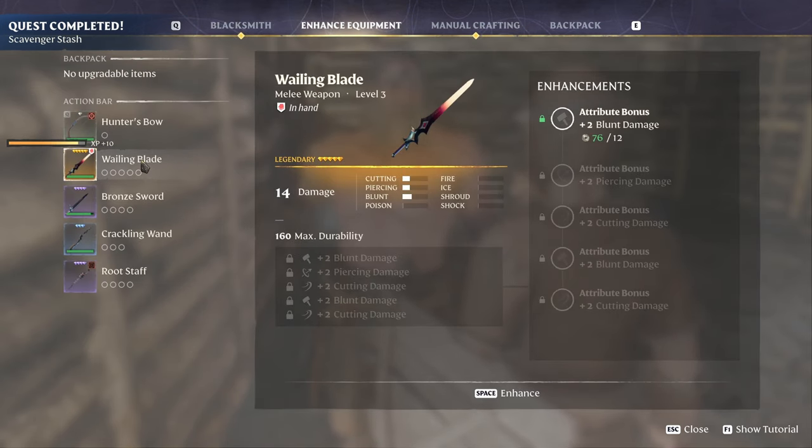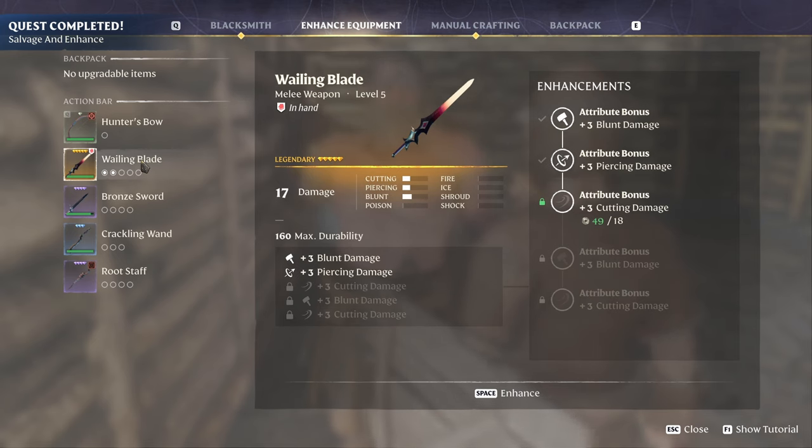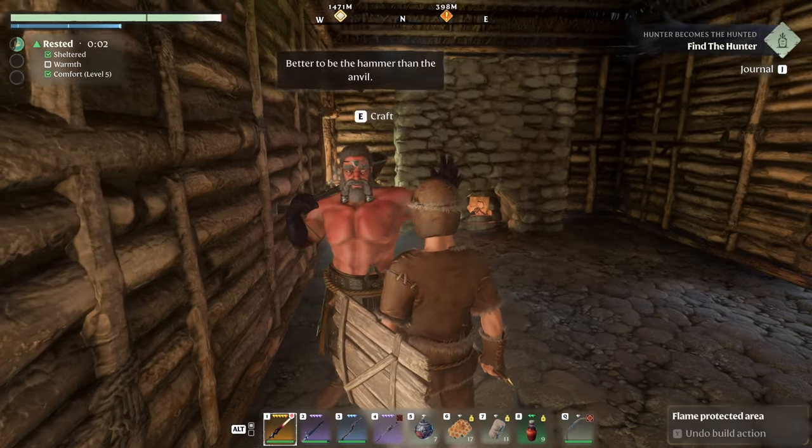We're going to upgrade the Wailing Blade — it's going to cost us 15 runes. Upgrade to the next level for an additional three piercing damage, cutting damage, and blunt damage. Now we don't have enough for the last piece, but it's upgraded pretty well. It's a nice little upgraded weapon.